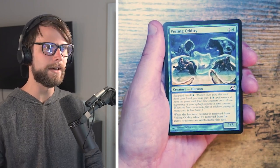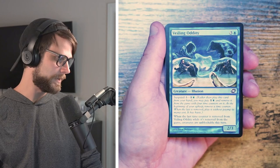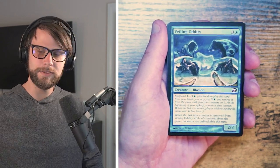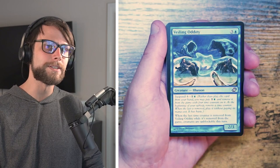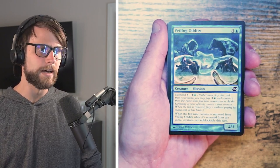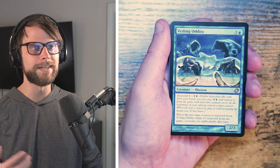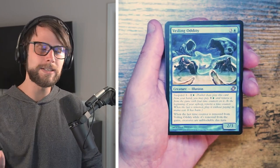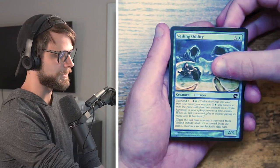Next up we have Veiling Oddity, which features the suspend mechanic. It's a 2/3 for three and a blue, with suspend four for one and a blue. Instead of paying the normal mana cost you can pay one and a blue, put it aside with four suspend counters, and remove one each upkeep until it comes into play. When the last time counter is removed, creatures are unblockable this turn — which is interesting. It can be decent for aggression in blue but it's not a great first pick.